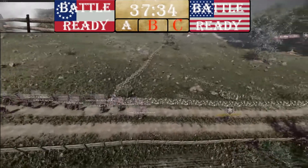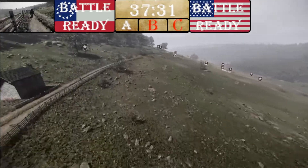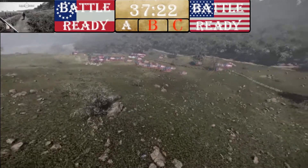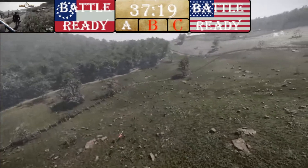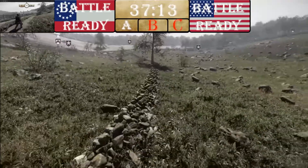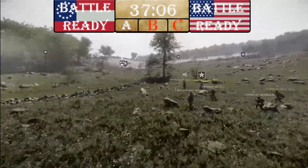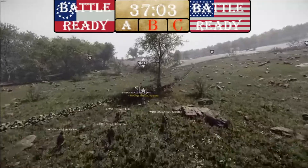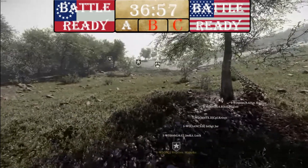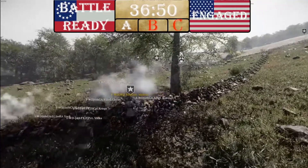I'm guessing those Confederates in the woods with the little flags above their heads possibly uncapped this point. We've got a strong Union group moving up here to make sure A stays. A big line of CSA is moving along, most likely going to set up with this picket — or rather this stone wall. Union now going down to engage.